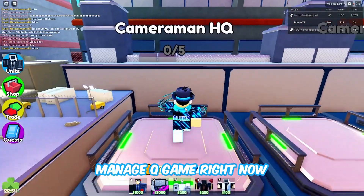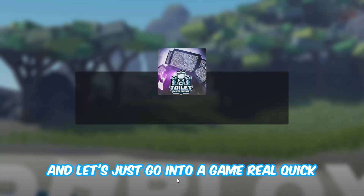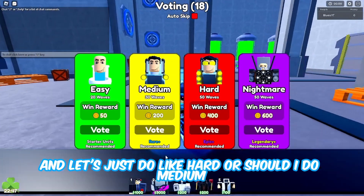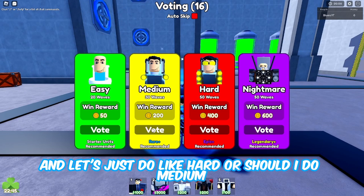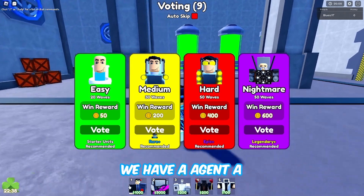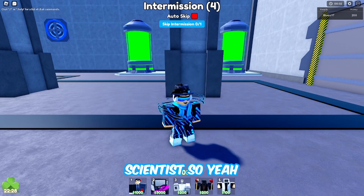Let's go into a cameraman HQ game right now and equip all of our units. If you haven't already, don't forget to leave a like and subscribe. Let's do medium difficulty - I just want to do this pretty quick. We have an agent, the new godly unit, an engineer, a ninja cameraman, and a scientist.